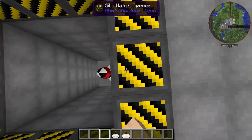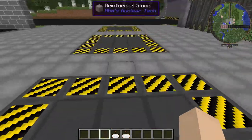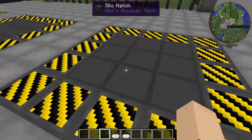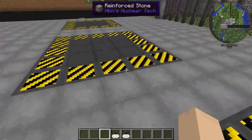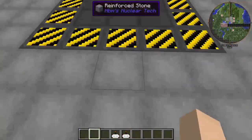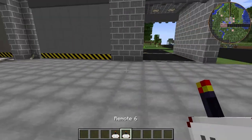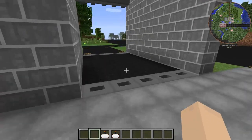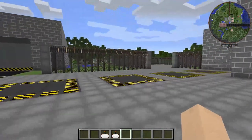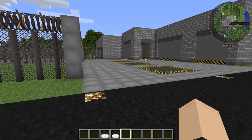Over here we have anti-ballistic missiles. We have two different setups for this. Remote 6 will set off these two here — it opens a siloed hatch and launches the missile at the same time. There's a very small window here. Remote 7 operates these two here. They're all exactly the same except operating on two different remotes, so they go off at different times. Remote 7 is redundancy just in case your first remote breaks, or if you've launched your first missiles and they have more missiles than the two you had.